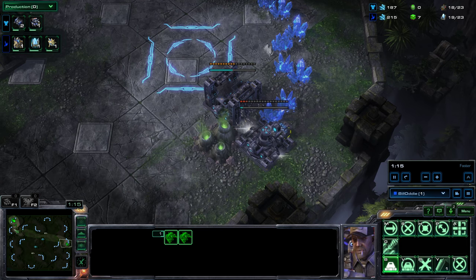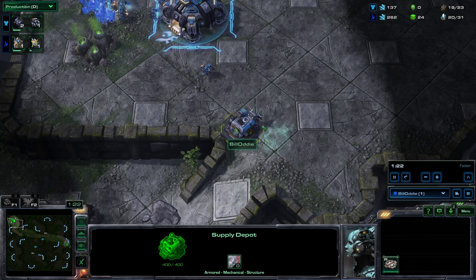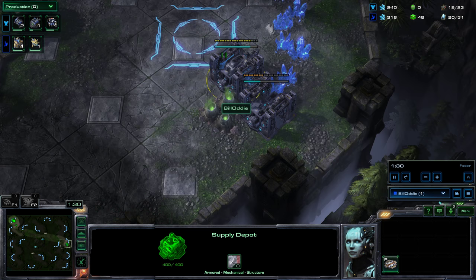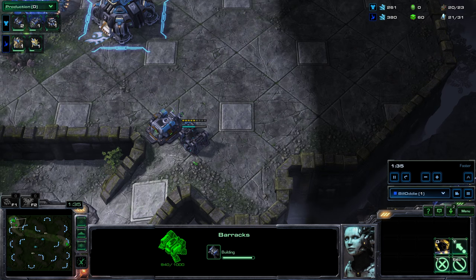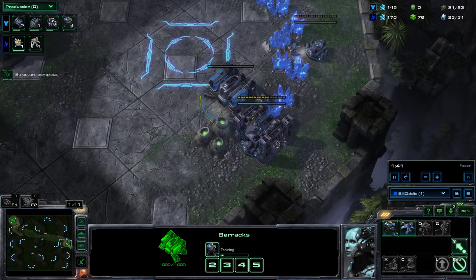These two workers on the other side of the map are building barracks. At home I'm just building SCVs as per normal. It's time to build another supply depot and I might as well put that here with a view to ultimately finishing off a wall. I was playing against random, so if a bunch of zerglings turn up, having a wall here can buy you a lot of time because your SCVs can repair that wall essentially indefinitely.